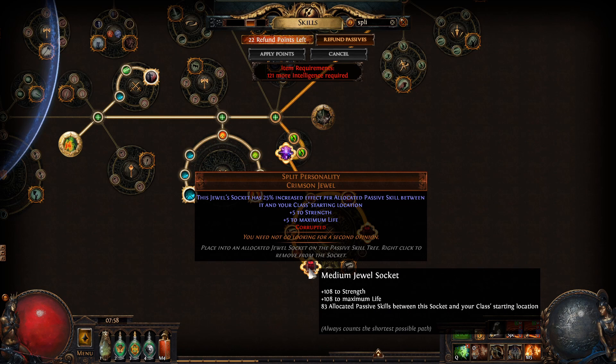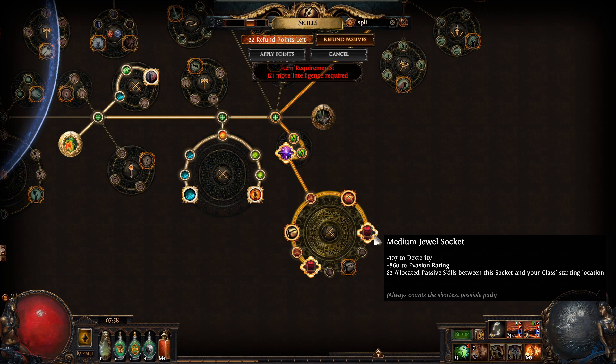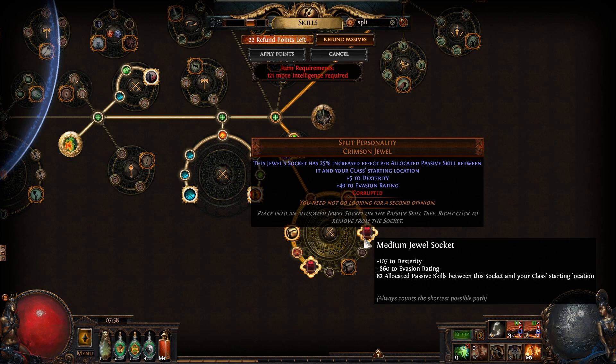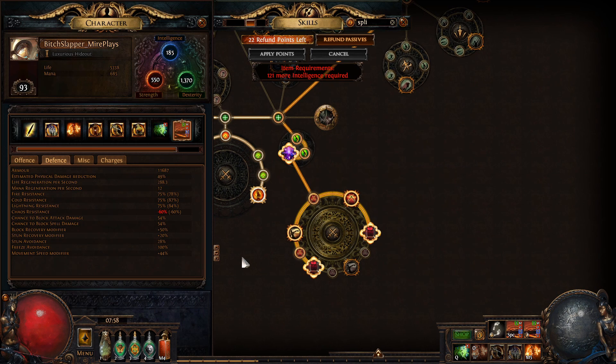Then we have this one which gives 108 strength and 108 life. This one gives 107 dexterity, 680 evasion rating, and there are 82 skill points between our starting point and here. So it's kind of crazy — the amount of dexterity you can get. Imagine if you had Voices, then you could put 3 of these.